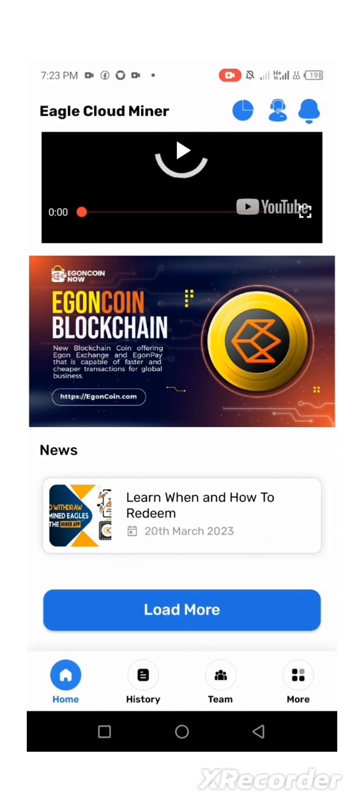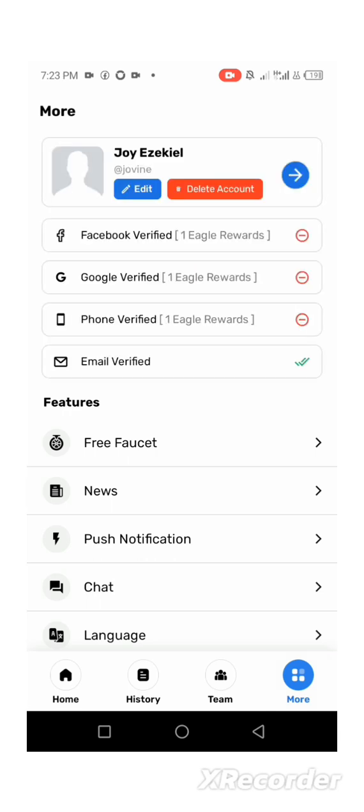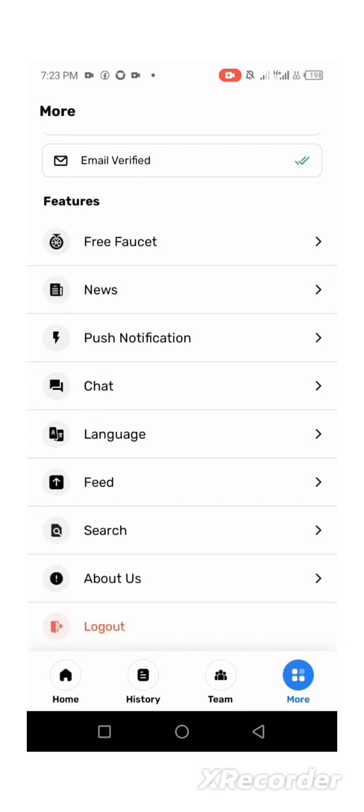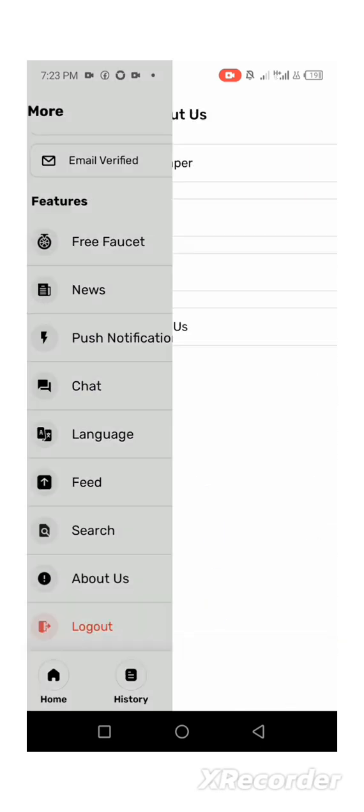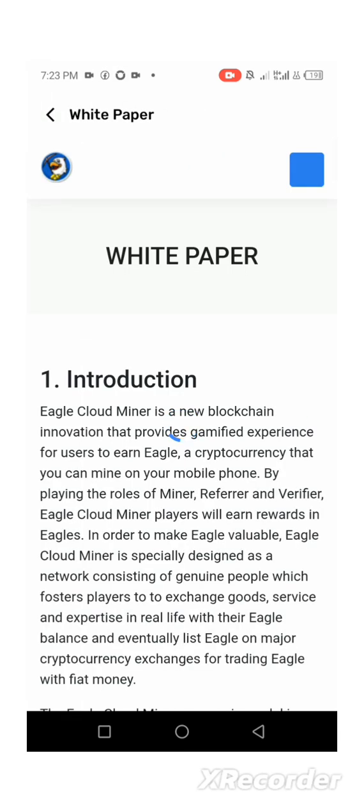I'm going to click on More to learn about this coin. Once you come here you can edit your profile, put in your profile picture, and verify your Facebook, Google, or phone number. My email is already verified. Now I'm going to click on About and then on White Paper.